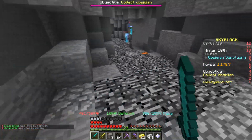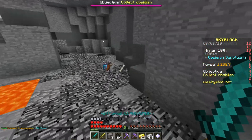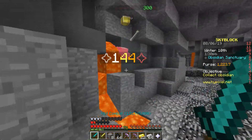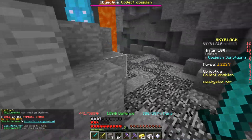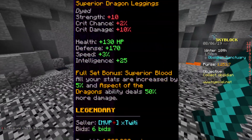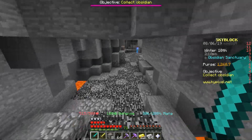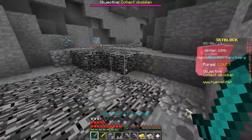This might cause some controversy, but the number one spot goes to ender armor slash superior dragon armor. Superior dragon armor is the best for hunting the dragon — mostly everyone's in the End right now fighting it. You get the superior dragon set by getting pieces to drop from the superior dragon, which is one of the rarest dragons that spawns. I'll put the stats on screen.